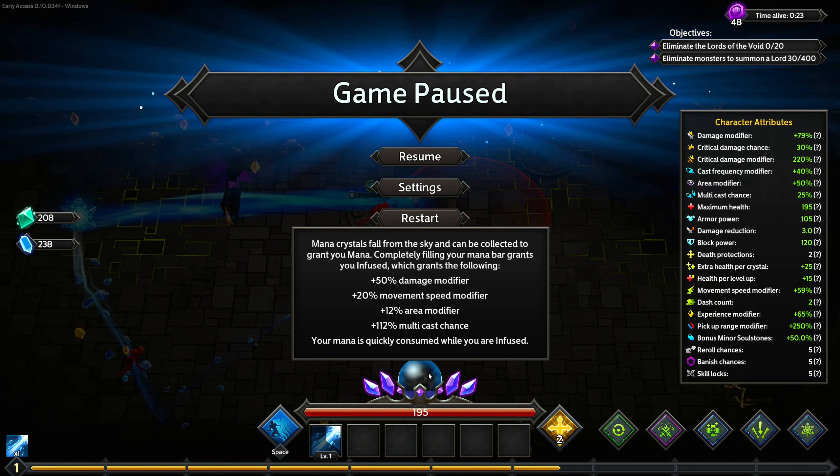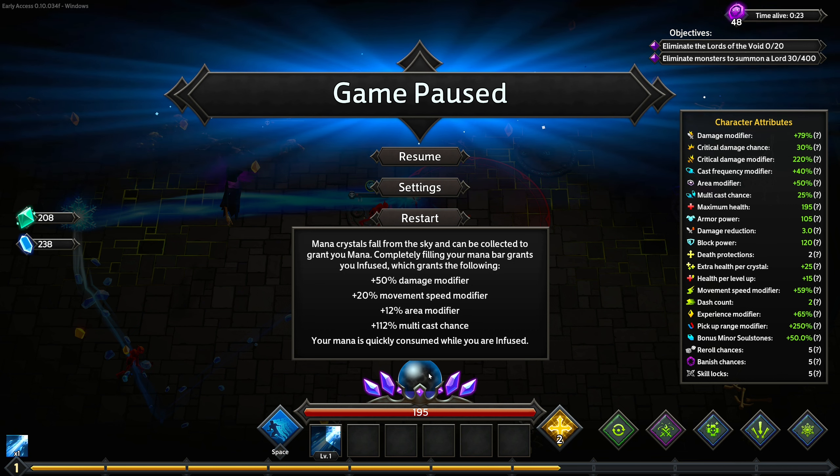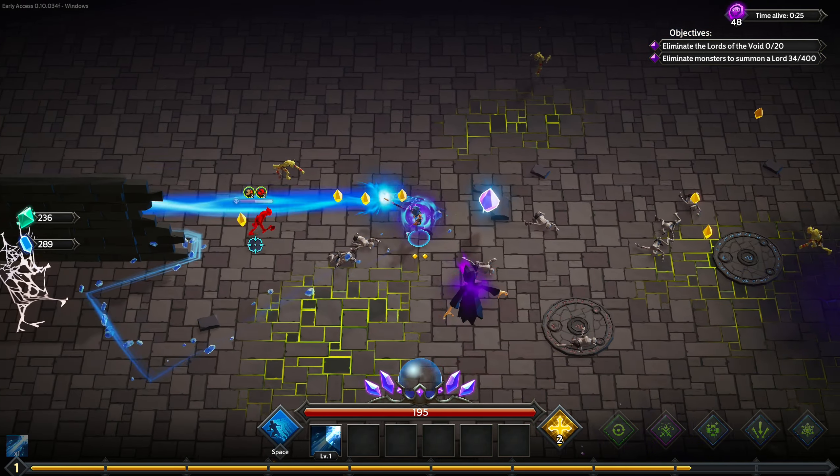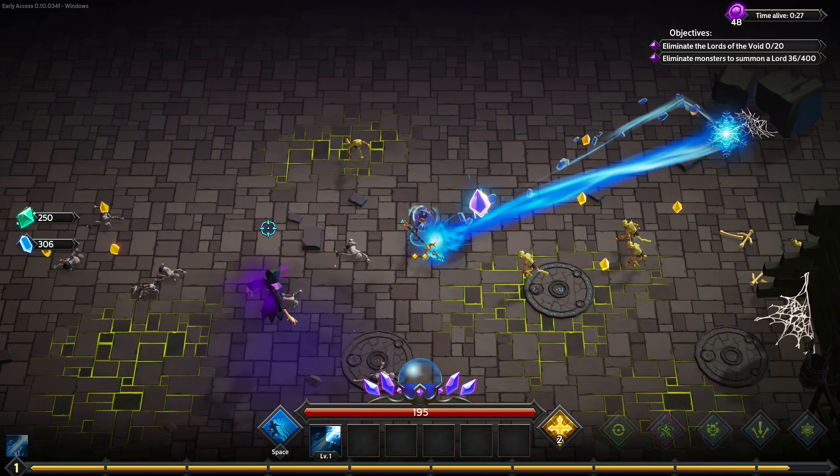112%. It's actually nuts. Once it fills up it will quickly deplete. You can continue grabbing mana crystals to race against it and keep it filled up. It's a similar mechanic to Paladin, just a little bit different — it's an item you grab off the ground versus a circle you have to stand in.